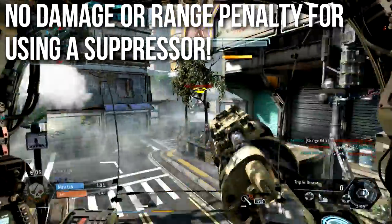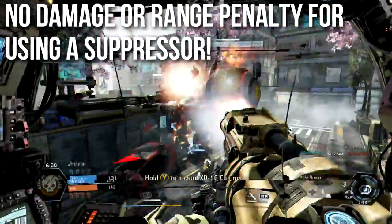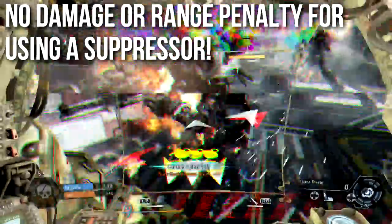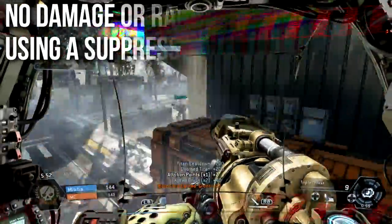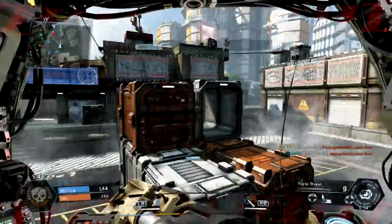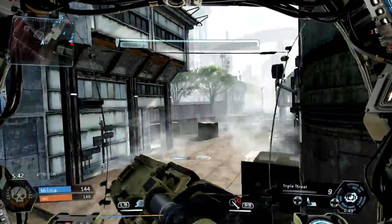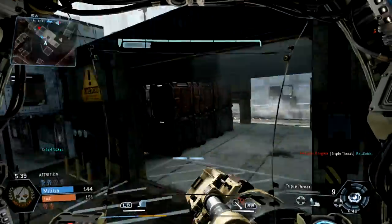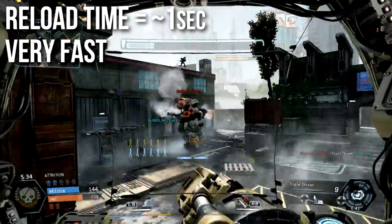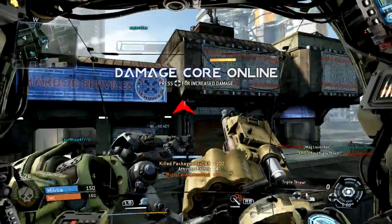Adding a suppressor to the smart pistol does absolutely nothing negative — no range drop, no damage drop, no added shots to kill. There's absolutely no drawback or penalty at all for using a suppressor on this weapon, which makes it one of the ideal stealth or suppressed weapons in the game. The MK5 also has a very fast reload time of approximately one second, which is quite possibly one of the fastest reloading weapons in the game. You can reload this pistol very fast, so I never found extended mags to be useful.